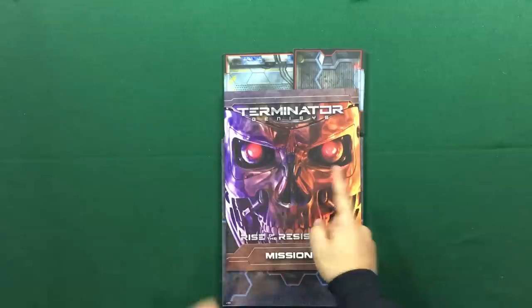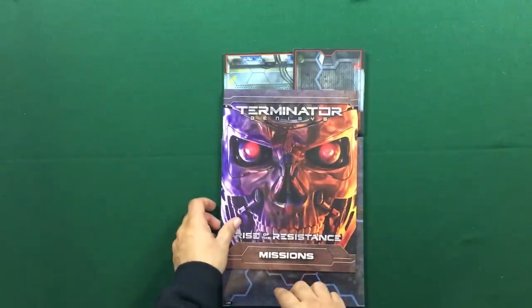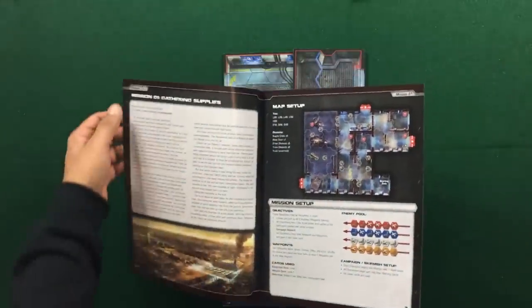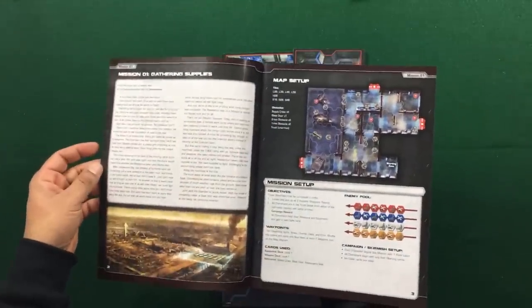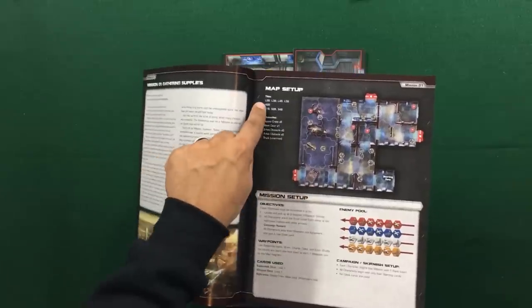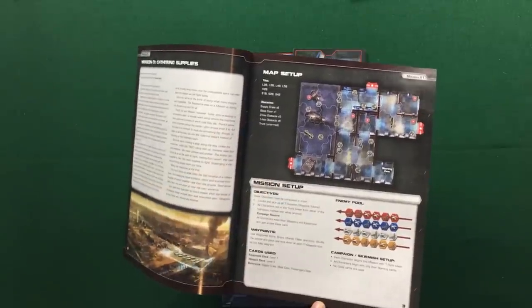And there you have it — we've covered all the components. We're going to jump to the future and set up the first mission of Terminator Genisys Rise of the Resistance. To do that, we open the mission book and get mission one, 'Gathering Supplies,' with the flavor text, map setup, tile list, and all the tokens we're going to need.